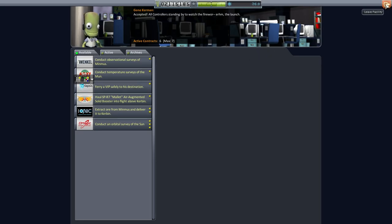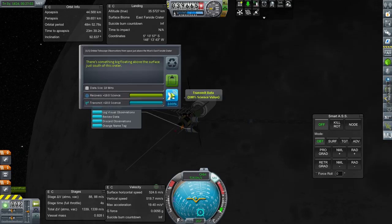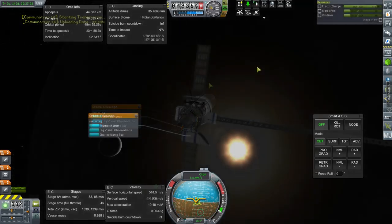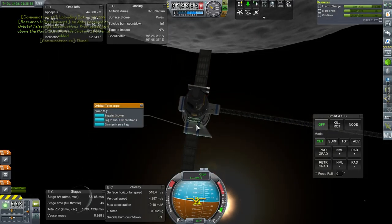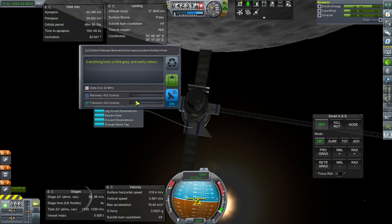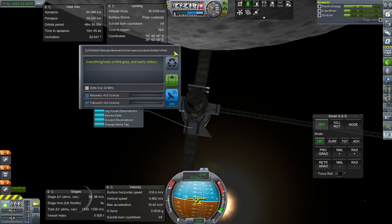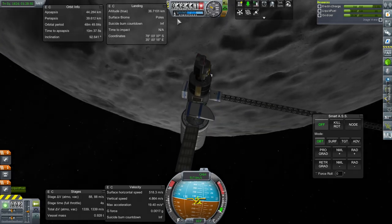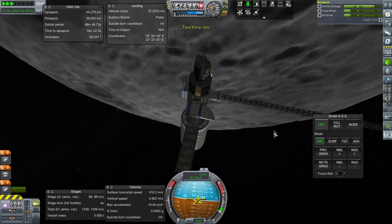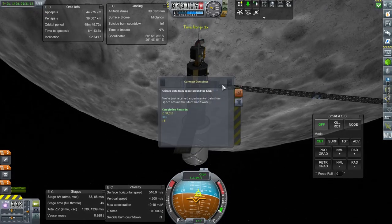Let's go to our assets on the moon and see what science we can do. Have we done a visual observation of the east far side crater? No, we haven't. So we can transmit 18 data just like that. Polar lowlands — I don't remember seeing that one before, let's visually observe that. Oh, it's just poles. That says surface biome polar lowlands but it just counts as poles. Now it's switched to poles, but maybe there is a polar lowlands thing. At least we've fulfilled that one contract for science data from space around the moon, and yes we've gotten the science.